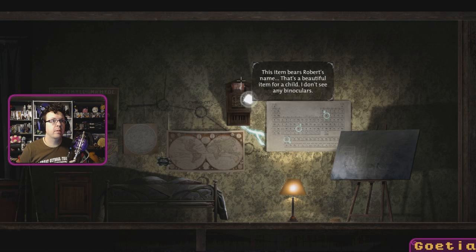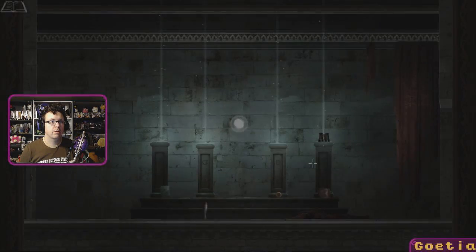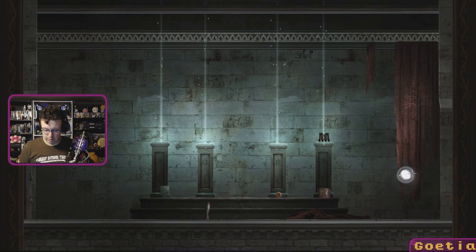Nailed it! What do we get? It had a best — Robin's name. It's a beautiful item for a child. I don't see any binoculars, but we take that downstairs. Check questions aside, and all you will find is answers. Next we need more items for each person. All right, where's that code? I'm going to try — I will have written it down.